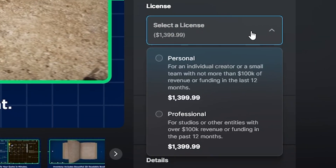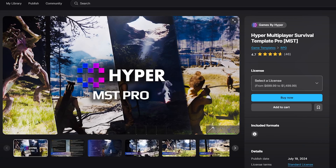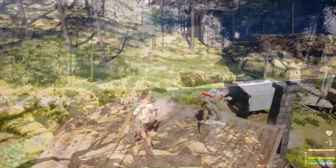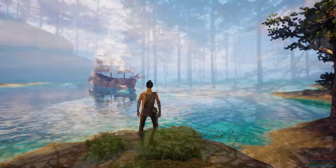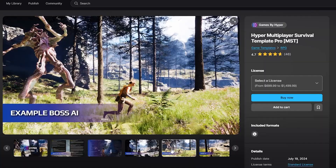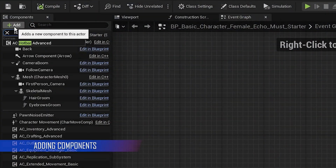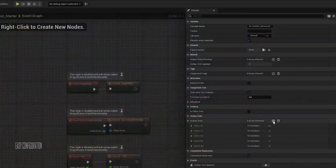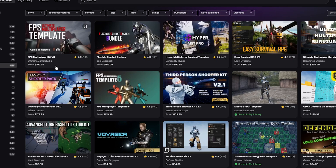A big framework like Narrative Pro costs upwards of $1,400. Another massive template is the Hyper Multiplayer Survival Template Pro — a complete survival game template with inventory, crafting, harvesting, vendors, combat, building system, boss AI, and fishing system. It ranges around $700 for a personal license or $1,500 for a professional license. There's also the Ascent Combat Framework at around $700–$800, which boasts a AAA complete game creator. There are many more templates out there; these are just a few examples.